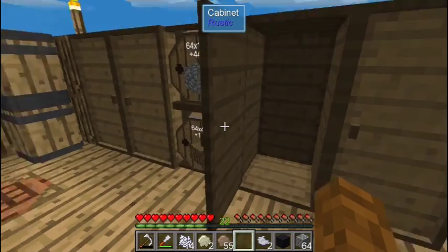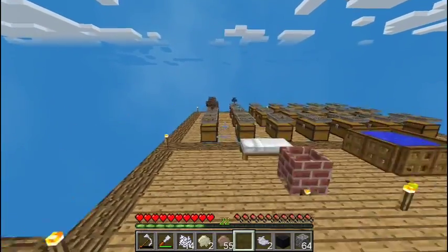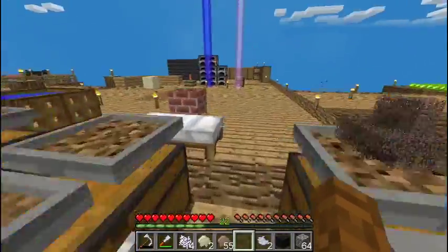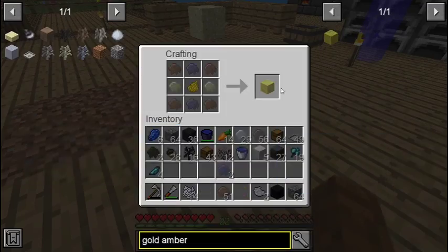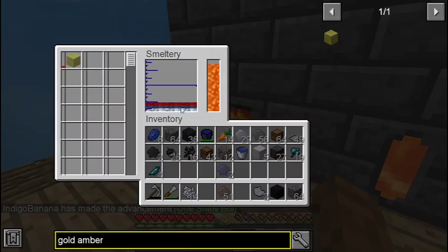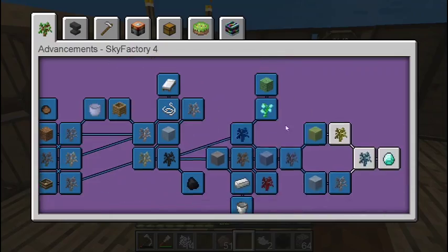Let's take that. We have sand, iron, and no lead — let me grab some lead. I don't know which one it was, so I'll just take that. Now do that. There we go, we got one shiny boy. Gold amber — smelt that up.